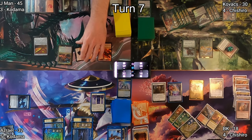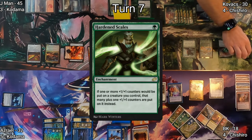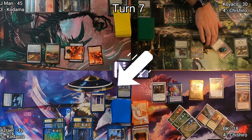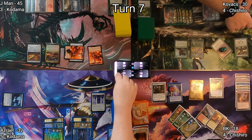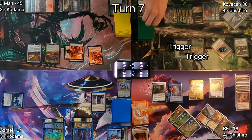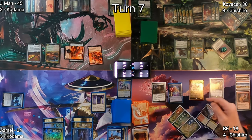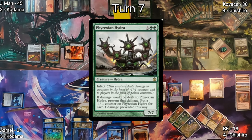On his end step he gets another plus one/plus one counter on his Spirit. Oran-Reef enters the battlefield on Kovacs's side followed by Hardened Scales, letting his counters be more plus one/plus one countery. He swings his Hydra at Azrael dropping him to 24, triggering his commander and Oran-Frost Fang for a Forest and card draw — triggering my Smothering Tithe for another Treasure. He then casts Phyrexian Hydra, a 7/7 infect creature.